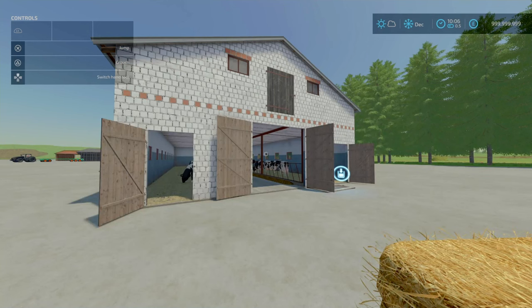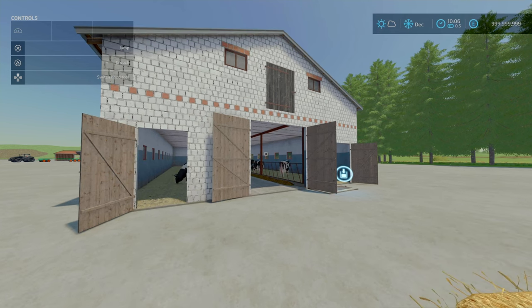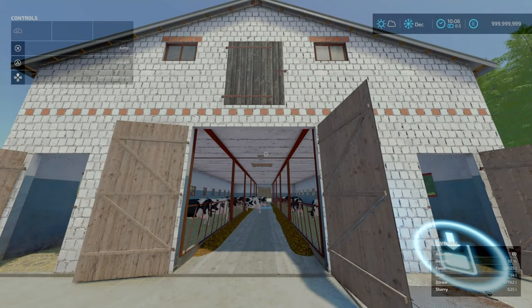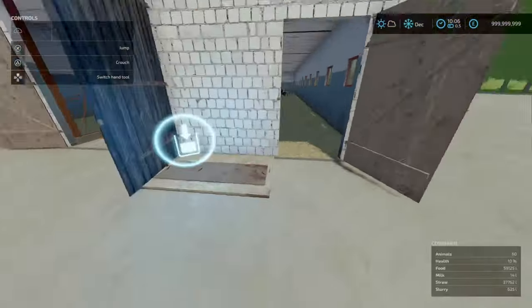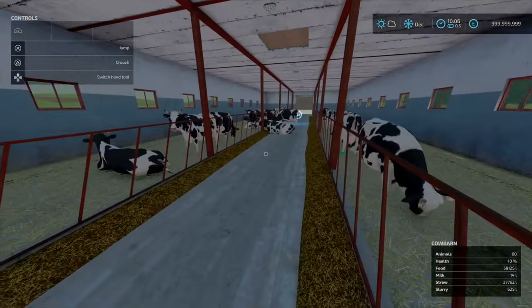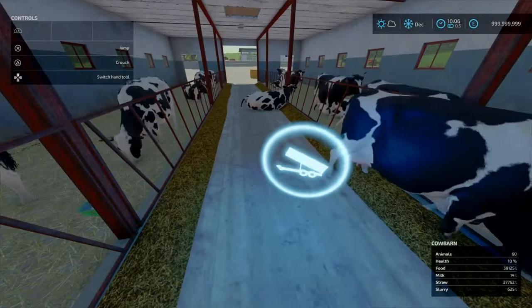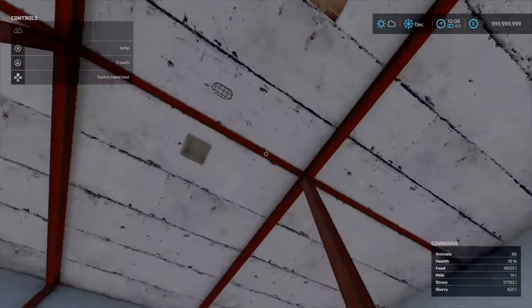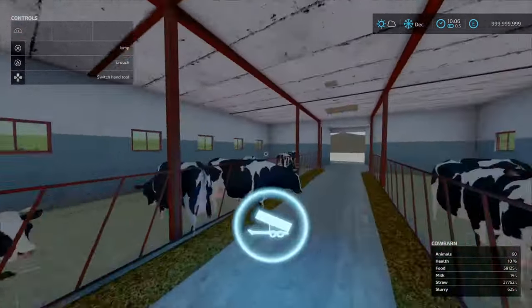For our penultimate mod of the day, we've got the Cow Shed cow barn by Beto Noah Lucas. 33.34 megabytes to download. It's a bit of an old and rustic kind of cow barn. Holds 60 cows. The capacity for animal feed is 60,000 litres. Straw is 38,000 litres. There's no manure heap built in, so you'll need to put a manure plate down. Input for your feed and straw is all here. I do like the little hayloft over there.